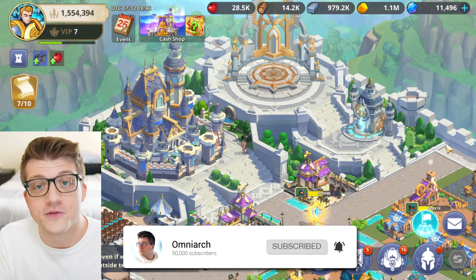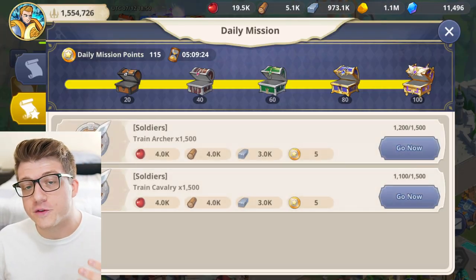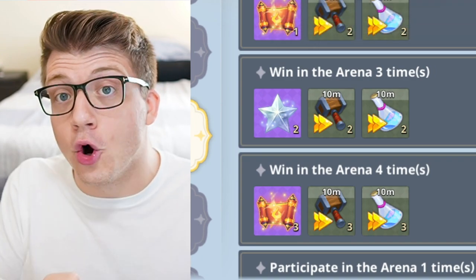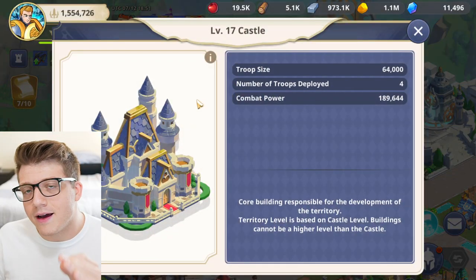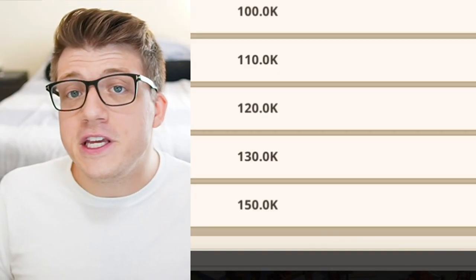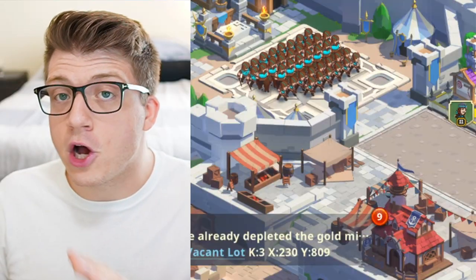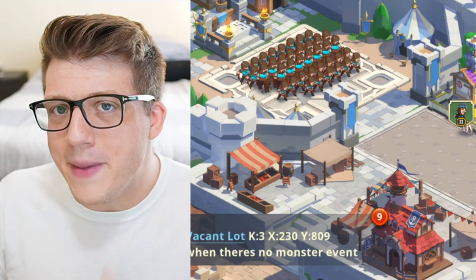When you first start the game there's going to be a ton of different cutscenes, dialogue, quests and missions that can be a little overwhelming, especially with limited time events. Your number one goal should be focusing on getting your castle to level 25. Everything you do from the moment you start playing should be focused on that ultimate end goal. In order to get your castle to level 25, there are other buildings you'll have to level up first, which we'll cover later in the video.